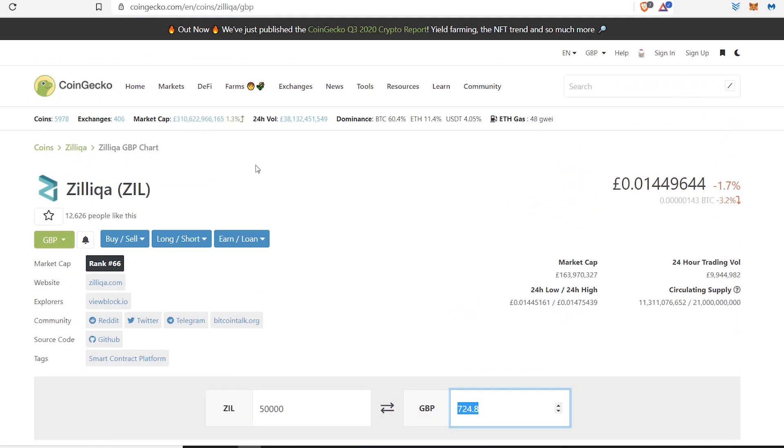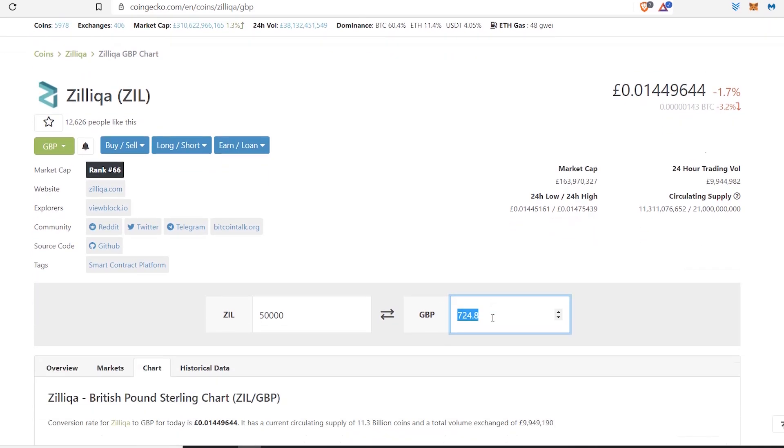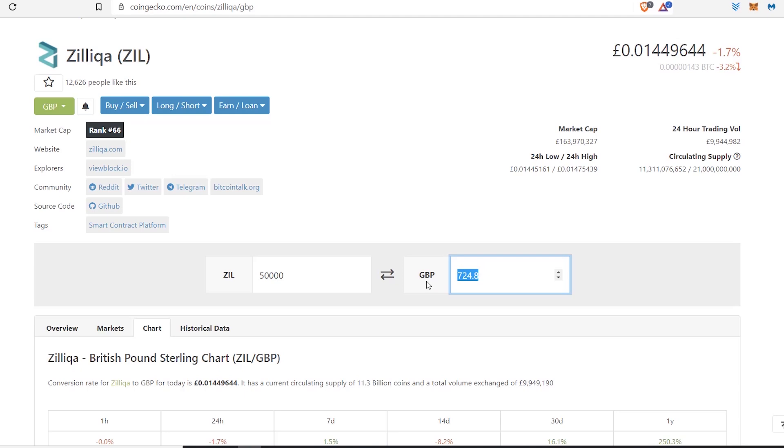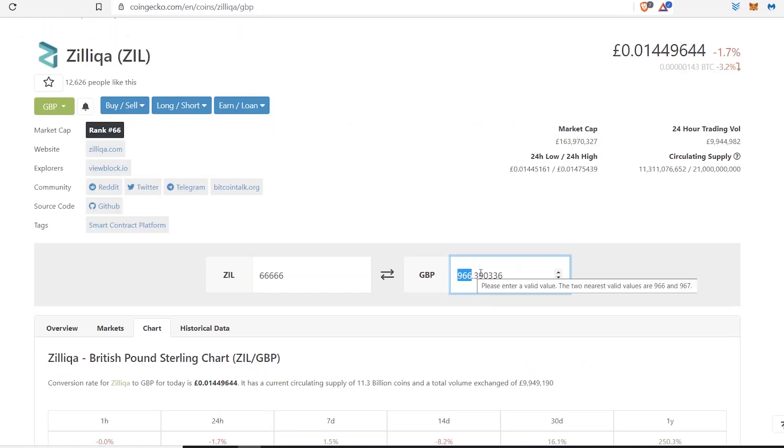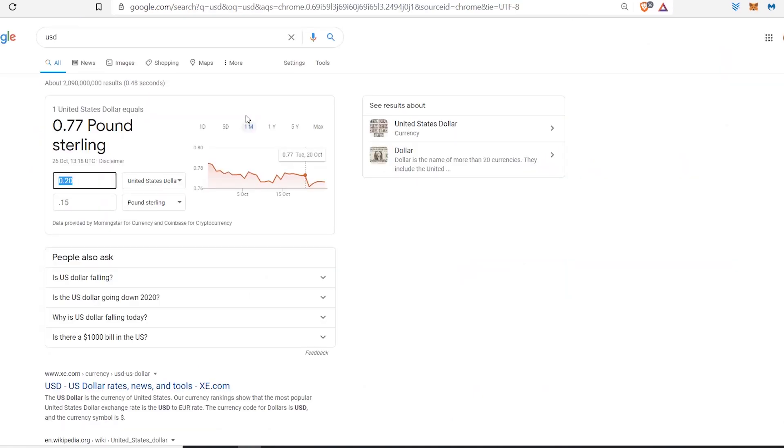I'm going to take you over to CoinGecko, which is great for converting the coins you have into either British pounds or dollars. I'll show the final overall price in both. If you had your ten thousand pound goal, you would have had 66,666 coins — it would cost you just under a thousand pounds to reach that ten thousand pound goal. And just to show you in dollars — 966 pounds is 1,257 dollars. That's how much it will cost you today.